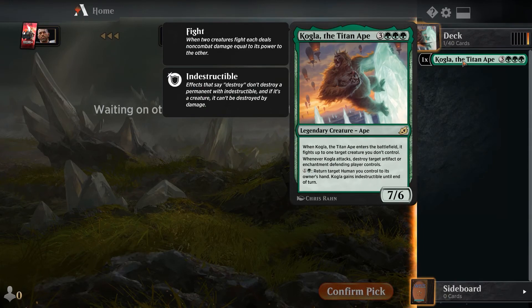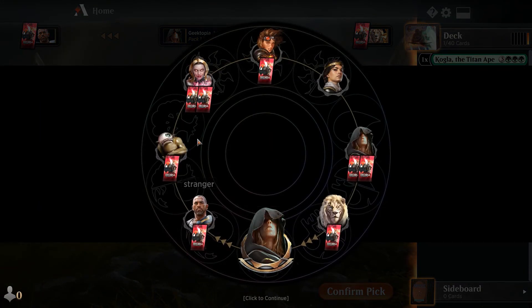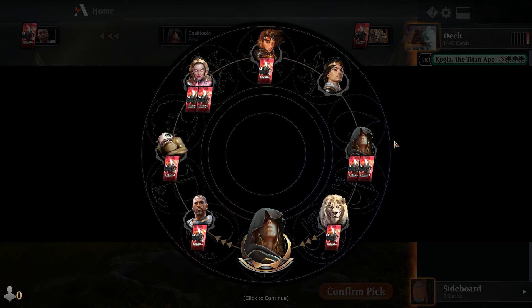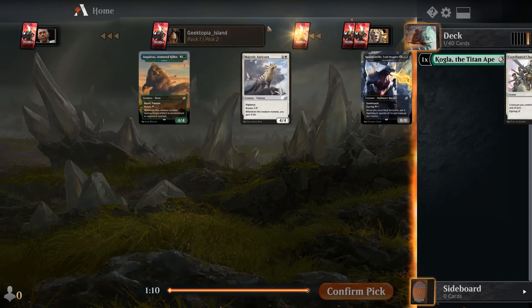You can see where the packs are in line and judge them by the fact that they're not already done picking their first one. That means most of these could be multicolor rares that they don't want to pick, or they're just being slow. Also, there are no zones like zone drafting where you have to have one in your hand.